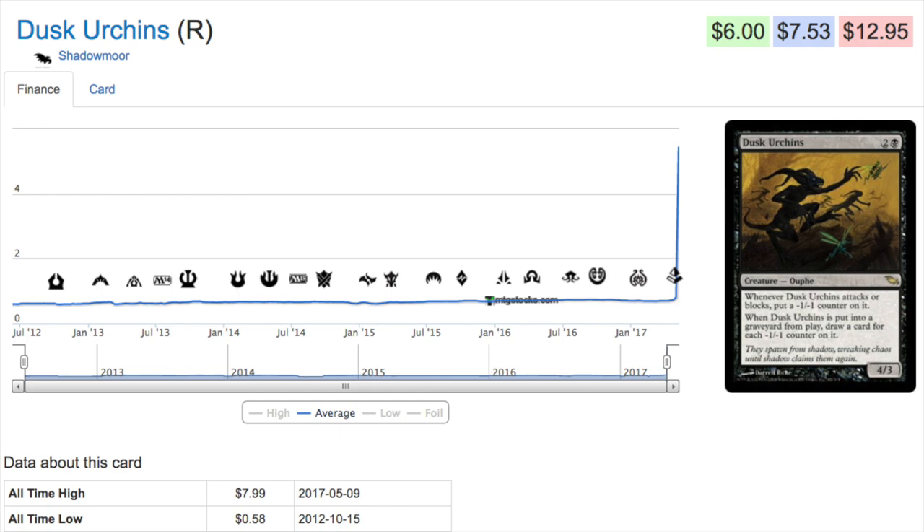A lot of cards in Shadowmoor have been spiking due to being semi-relatable to the new Amonkhet cards. This is true for any set with a unique mechanic — like cycling. If cycling is strong enough, cards that promote cycling from older sets will go up in price. The same applies to the minus one minus one counters of Shadowmoor. Is this card worth seven dollars fifty? Probably not. Like Devoted Druid, it makes an infinite combo in Modern — not a bad combo. The cards themselves are advantageous even if the combo breaks; you can still aggro or mana accelerate into something bigger.